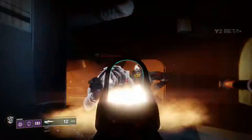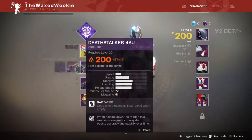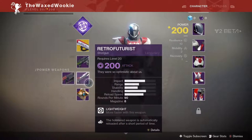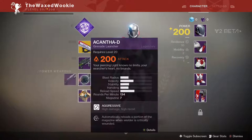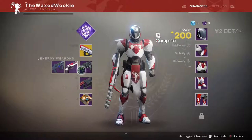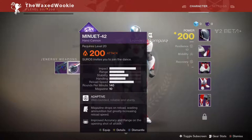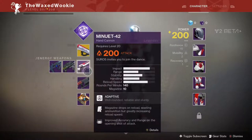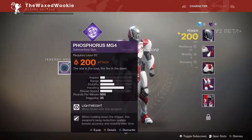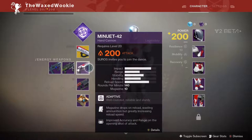So we got our first glimpse at what Destiny 2 is going to be like. We went through and looked at all the different weapons and abilities. It starts you out at level 20 with 200 light, so you have a pretty broad range of skills. It also starts you off with quite a few weapons — three kinetic, three energy, and two heavy.